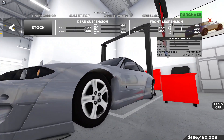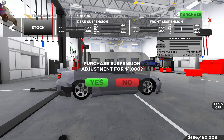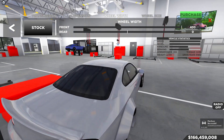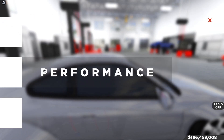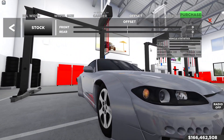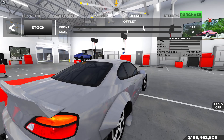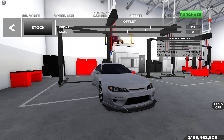The lowered stance looks pretty cool. Now we need to push the wheels out using offset — we'll do offset rather than wheel width for the primary push. We'll also increase wheel width just a little to make it look neater. Offsetting to about 180 in the front looks decent, and we'll do 180 in the rear as well to keep it even.